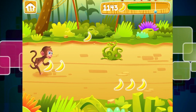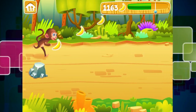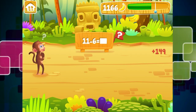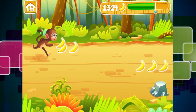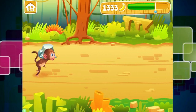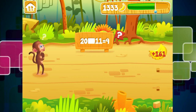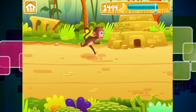Thirty more bananas. So 11 take away 6 equals 5 - yes, I think it's 5. Go monkey, go! 20 take away 11 equals 9. And our little green bar at the top has turned blue.